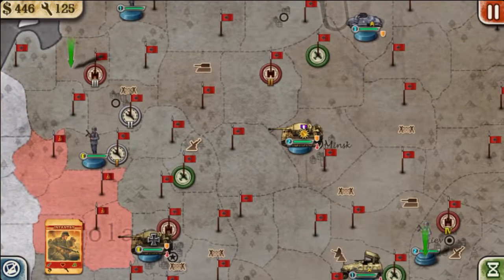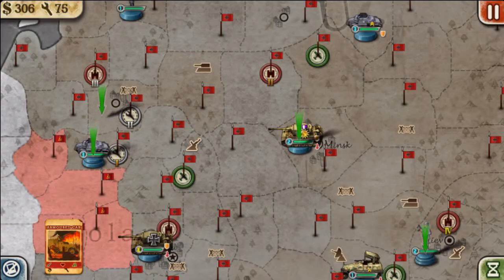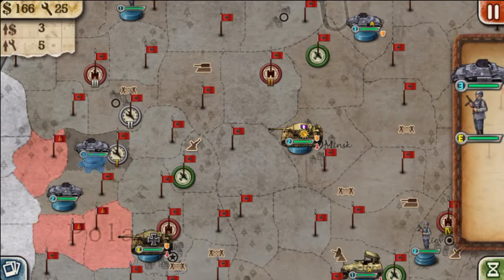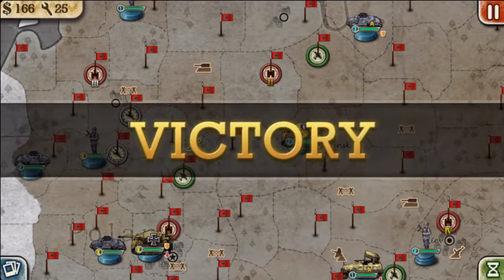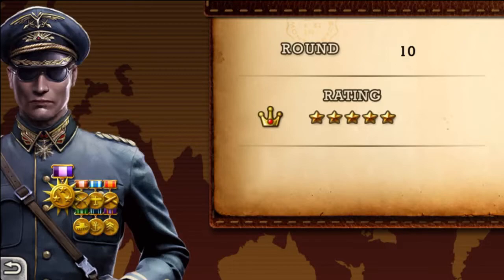We are actually able to get the W over here. We're just going to capture the remaining territories held by the Soviets. We have the W in the Battle of Kursk as the Germans, successfully achieving a 5-star victory by completing this in round 10.